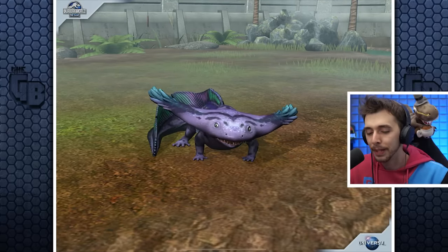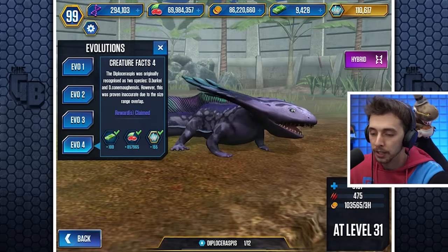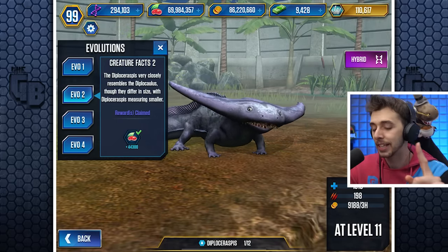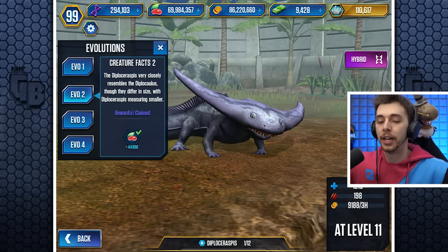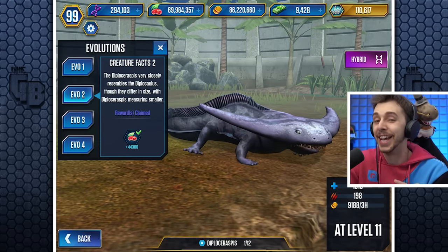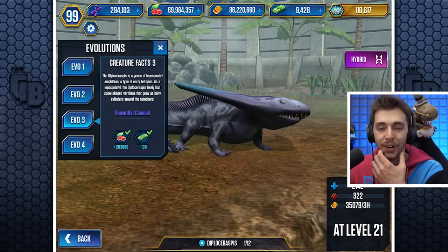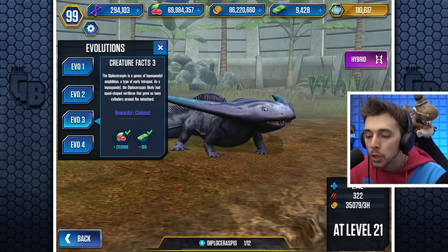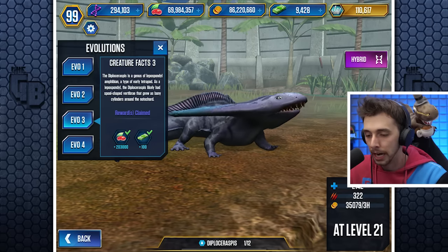Before we fuse it, let's grab all our free bucks because we're gonna need them. It was the Diplosaraspis — very close resemblance to the Diplocaulus. They differ in size, with Diplosaraspis measuring smaller. Diplosaraspis is a genus of lepospondyl amphibian, a type of early tetrapod. The Diplosaraspis likely had spool-shaped vertebrae that grew as bony cylinders around the notochord.